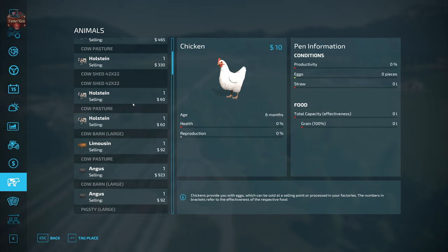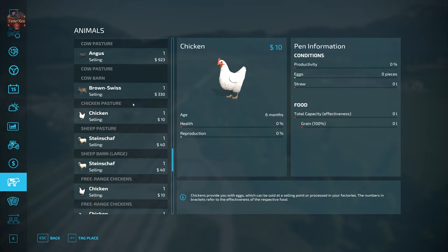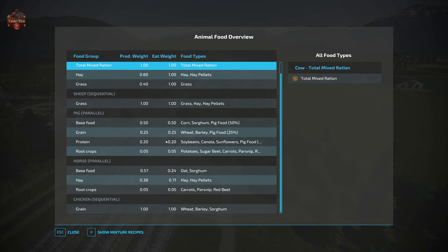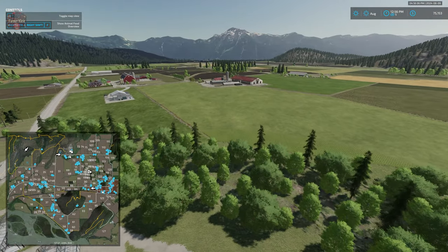That covers most of the animal pens. Looking at the animal food overview, cows, sheep, and pigs look standard. With the Premium Expansion enabled, carrots, parsnips, and red beets are added as acceptable root crops for pigs. Horses also get root crops added with the Premium Expansion. Chickens are all fairly standard animal food requirements.